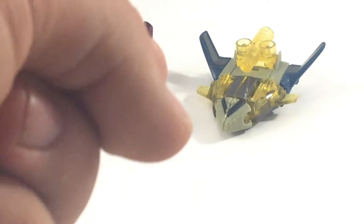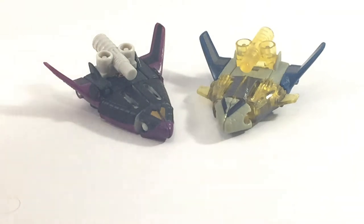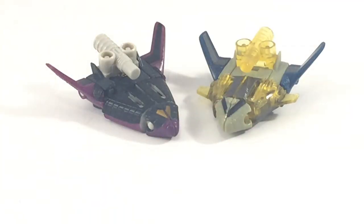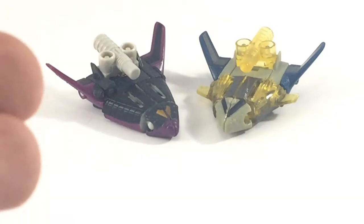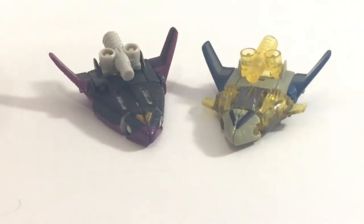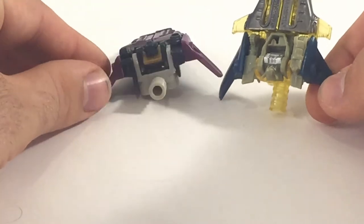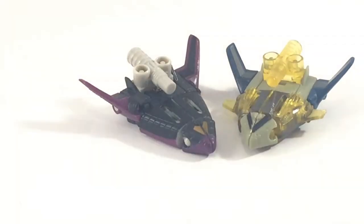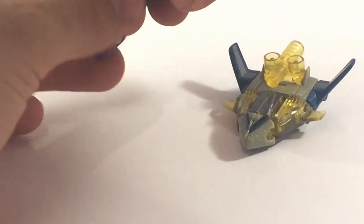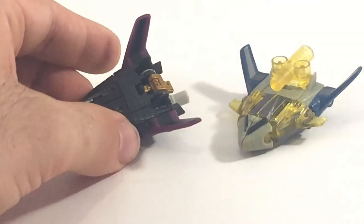That brings us to Sonar and Skyboom. Looking closer, I was actually a little bit wrong with my initial observation — there has been a slight retool. Everything else is exactly the same including the cockpit section, except the leg section, which is the only part that's been changed. Why did they bother? There's barely any difference. Again, in black it just looks much, much better, and the yellow really looks out of place. The clear just doesn't do it for me. Unfortunately my copy came missing an arm, and finding complete Minicons is a bit of a nightmare.